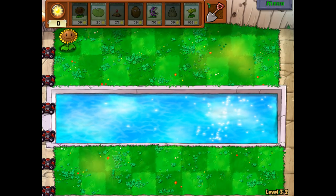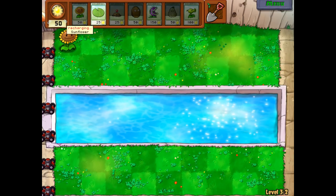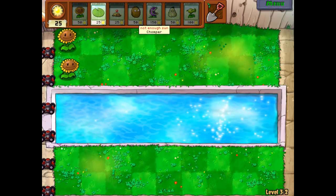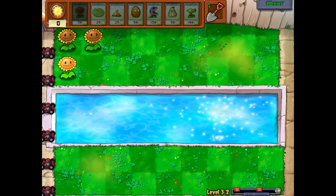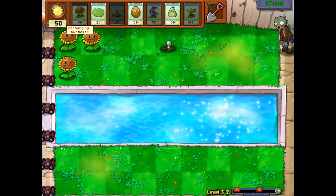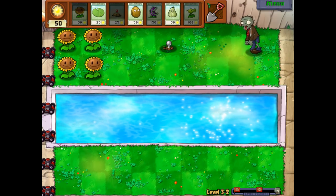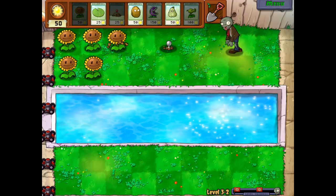We'll start with the sunflower. Just like how the chomper works, the squash can only attack the thing that is right next to it — either one space behind it or one space in front of it. Unlike the chomper which can only eat what's one space in front of it. So it is useful to deal with its proximity in one way or another. I'm gonna put a potato mine there — not worth using a squash if a potato mine can take him out.